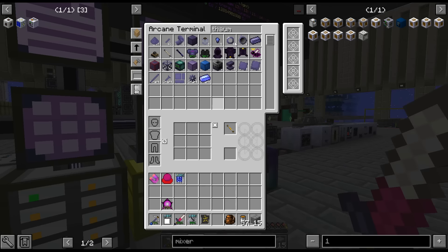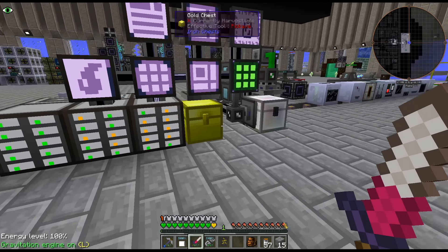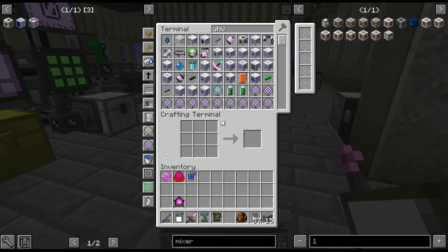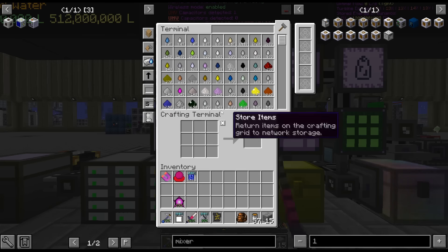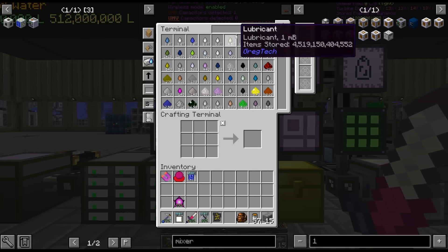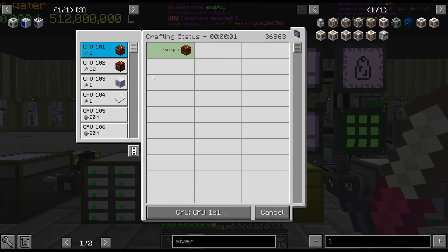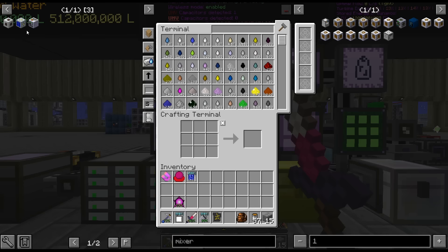I haven't really been crafting up stuff in our crafting terminal, though. Everything we've been crafting with blood magic has been the arcane crafting and infusion. So I haven't really tried to craft stuff up in my crafting terminal. That is interesting. So there we go - that's gonna craft that up. That is gonna take its sweet time crafting that up.